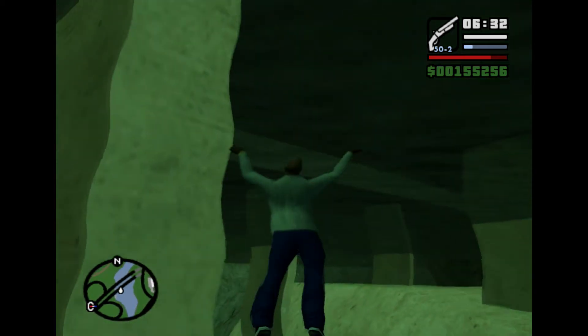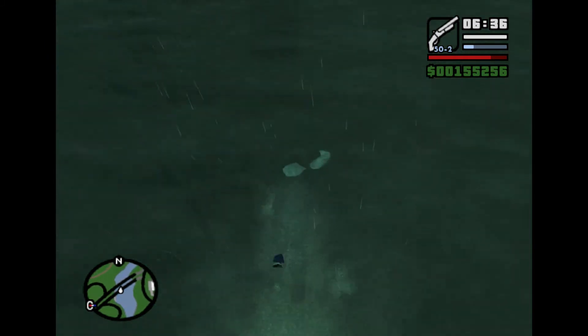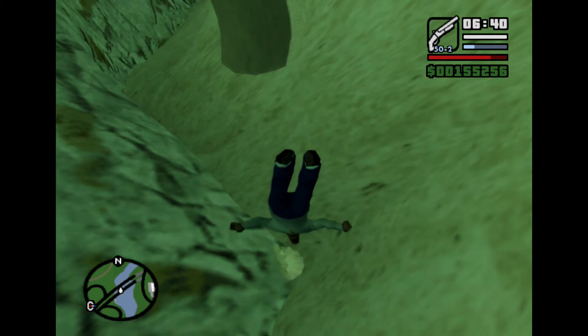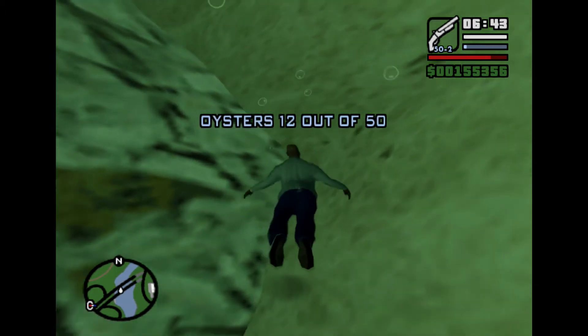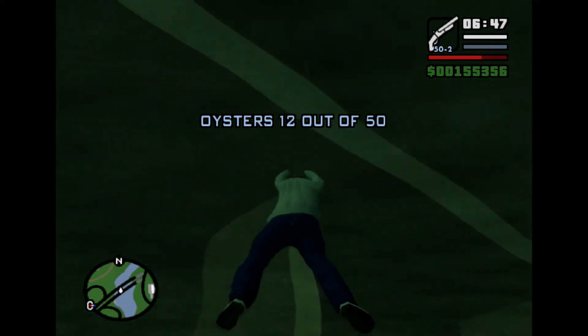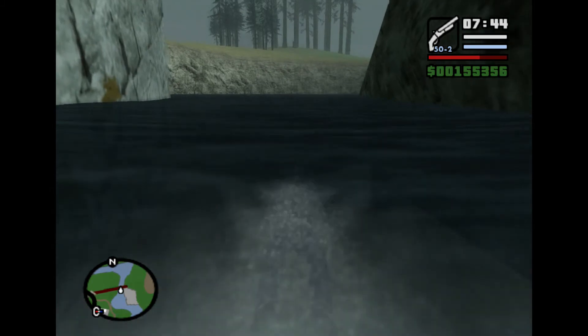Oyster number 12 is underneath the bridge that heads into Rodeo — the motorway highway bridge. Simply dive down into the water and you'll get $100. Once you get all 50 you'll get a different reward which we'll cover when we get there.